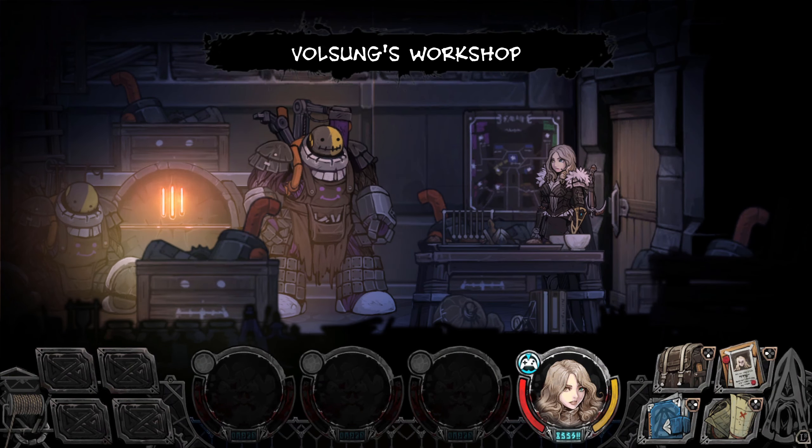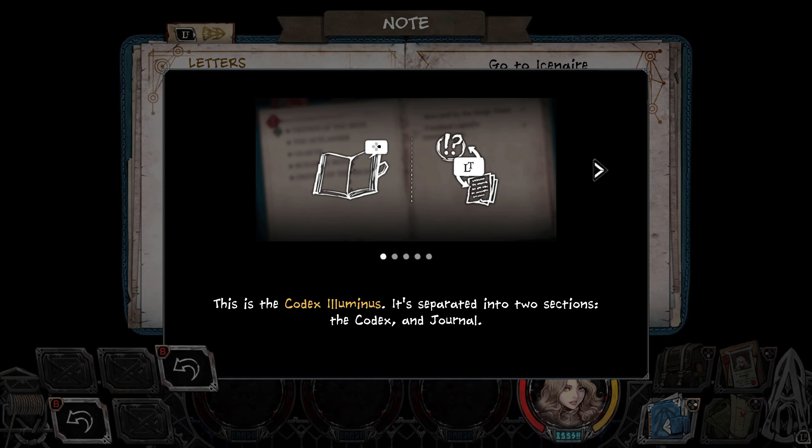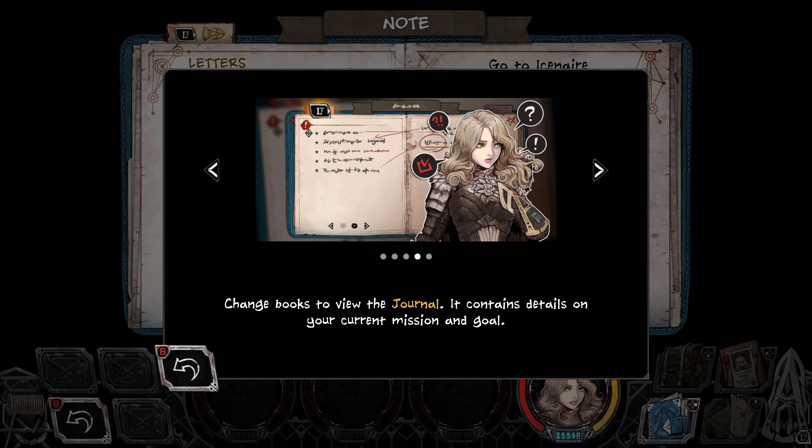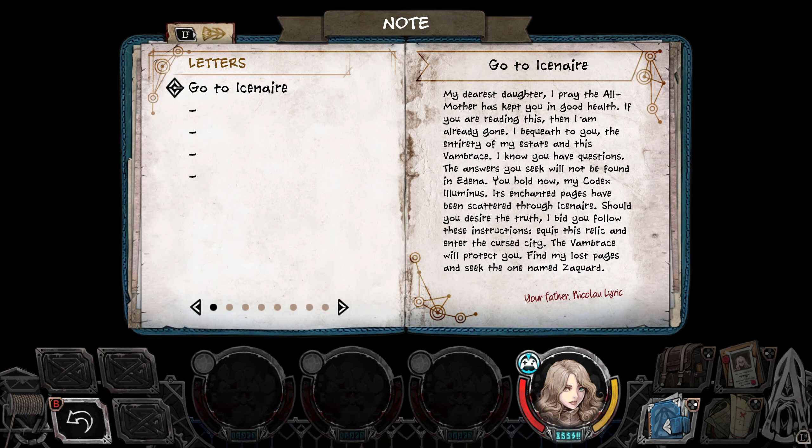Where am I now? This is the Codex Luminous — it's separated into two sections. You can choose from completed and working mission sections. Journal — yes. Go to Eisner, my dearest daughter. I pray that all mother has kept you in good health. If you're reading this, then I am already gone. I bequeath to you the entirety of my estate and this vambrace. The answers you seek will not be found in Edina. The Codex Luminous' enchanted pages have been scattered through Eisner. Equip this relic and enter the cursed city — the vambrace will protect you. Find my lost pages and seek the one named Sagwad. Your father.